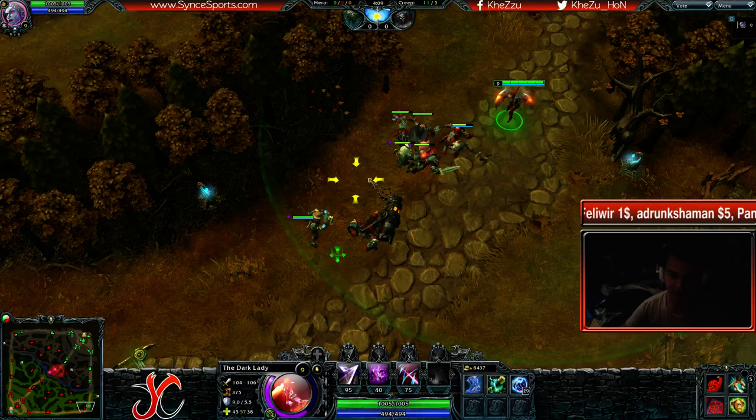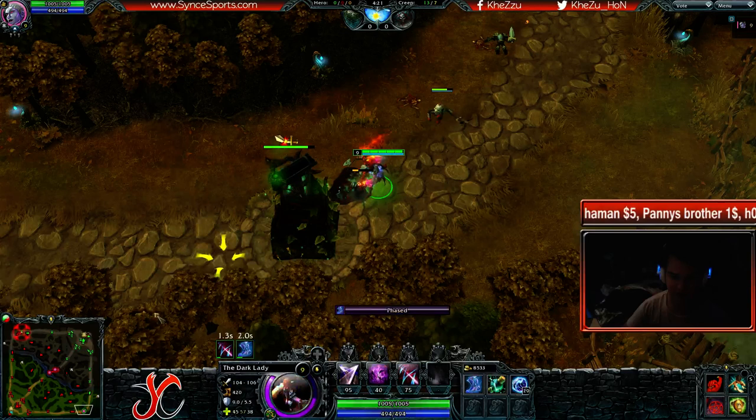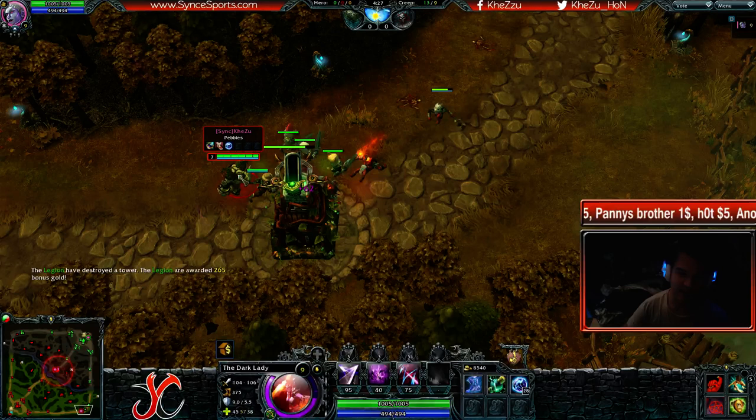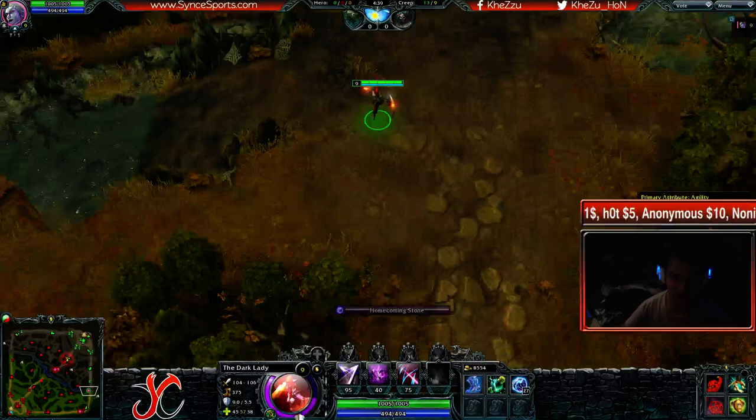But they have a Pebbles and let's say you see all 5 of them mid. Then you're pushing bottom and you're going to push out the lane and hit the tower. If you're ready for it, now they TP and you can instantly TP out. Watch who gets in first — I TP out even before he gets in, even though he started TPing before I did. Keep in mind, I'm controlling this myself so there's a huge delay — I'm TPing the Pebbles myself bottom and then TPing the TDL myself out of it.